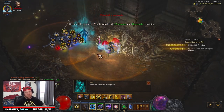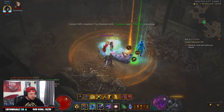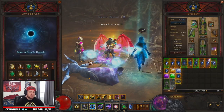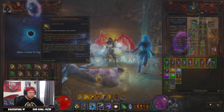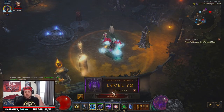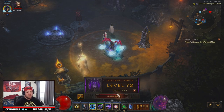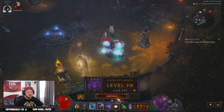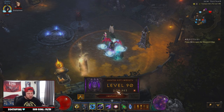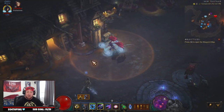Destroying a rift guardian is no problem — just get your stacks up and absolutely destroy them. We're back in town; we cleared it in two minutes and 20 seconds. Pretty solid for DMO — between two to three minutes is good. We want to try to keep it around two minutes on average, but averaging 2:20 or a little bit less is a big win.